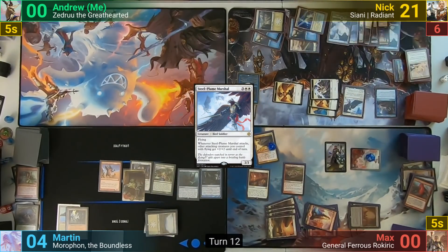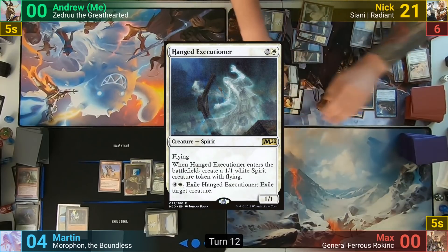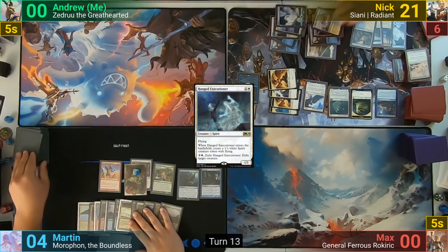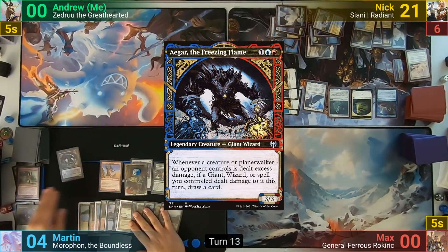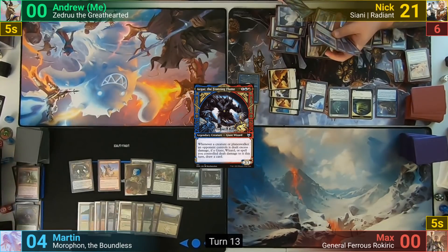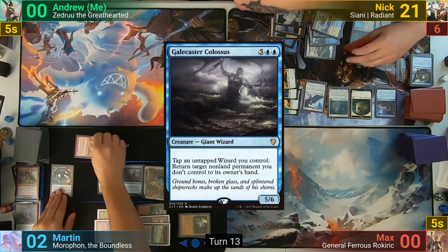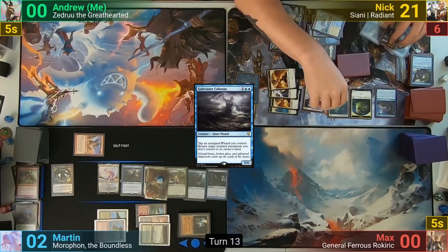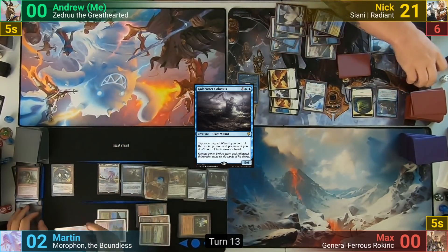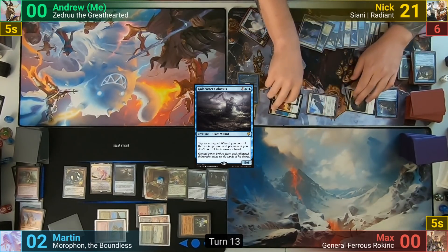Nick draws 4 and Martin makes 4 treasure tokens from the Tithe triggers. Martin casts a Hanged Executioner making a Spirit token, discards down to hand size, and passes. Martin flips Agar the Freezing Flame off Descendant's Path and casts it for free, then recasts Morophon and follows up with a Galecaster Colossus. He swings the Borderland Behemoth at Nick, who exiles it with the Hanged Executioner. Martin passes. Nick draws, pays for the Tithe, then swings everything at Martin, who dies in combat.